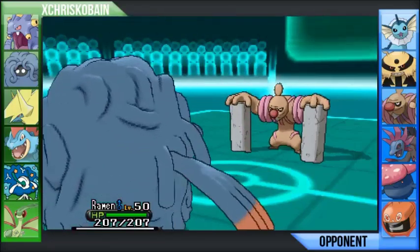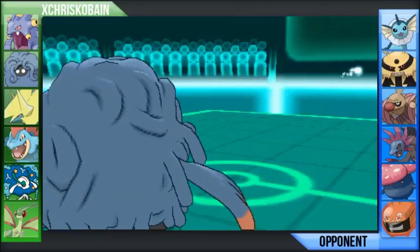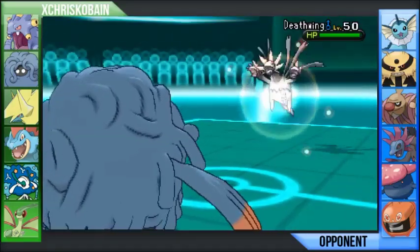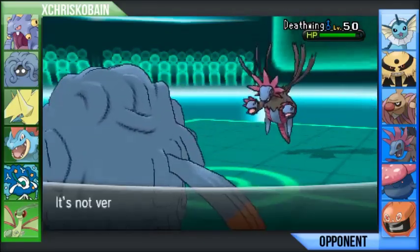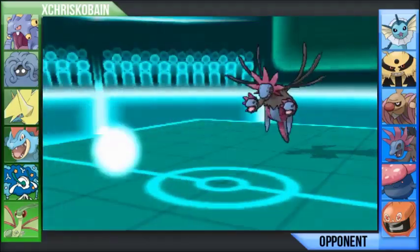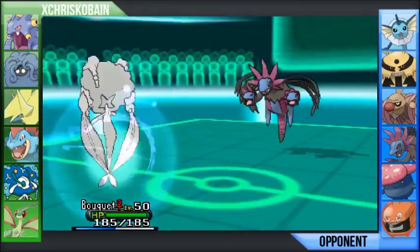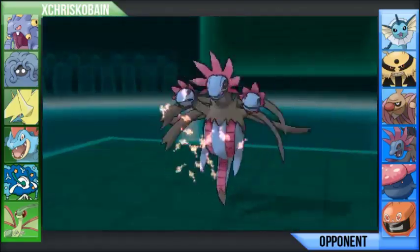Off the Volt Switch, I'm allowed to switch into anything on my team that can counter this easily, especially at minus one. Tangrowth is going to wall him all day long. I suspected maybe he was Assault Vest or something of that nature, so I went straight for Knock Off, trying to knock off whatever item Conkeldurr uses, because most of his items are pretty overpowered.